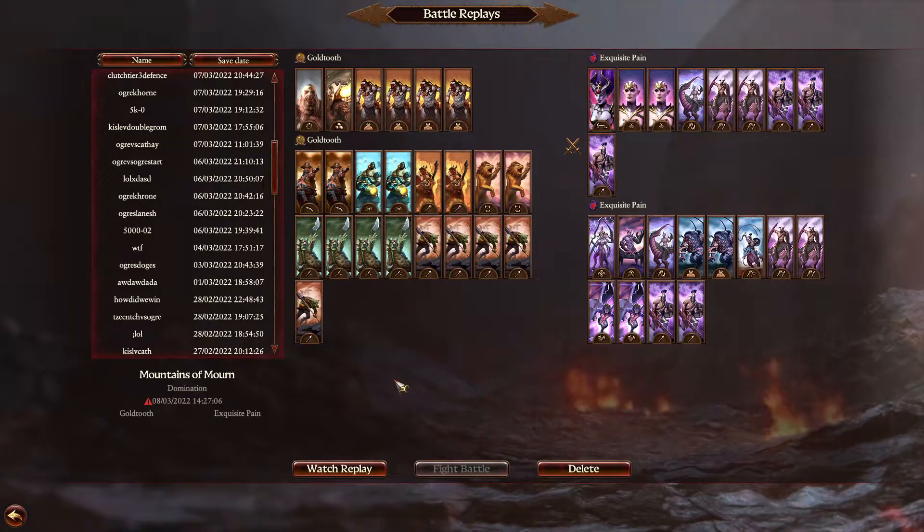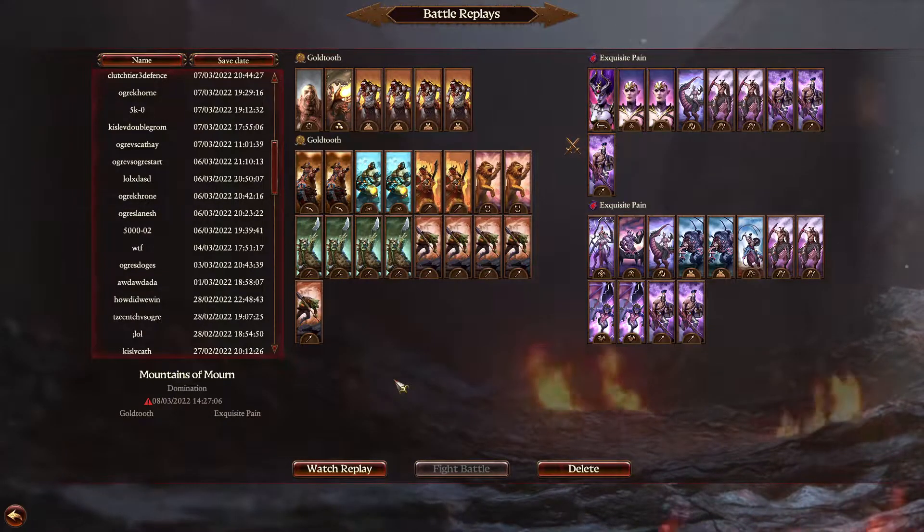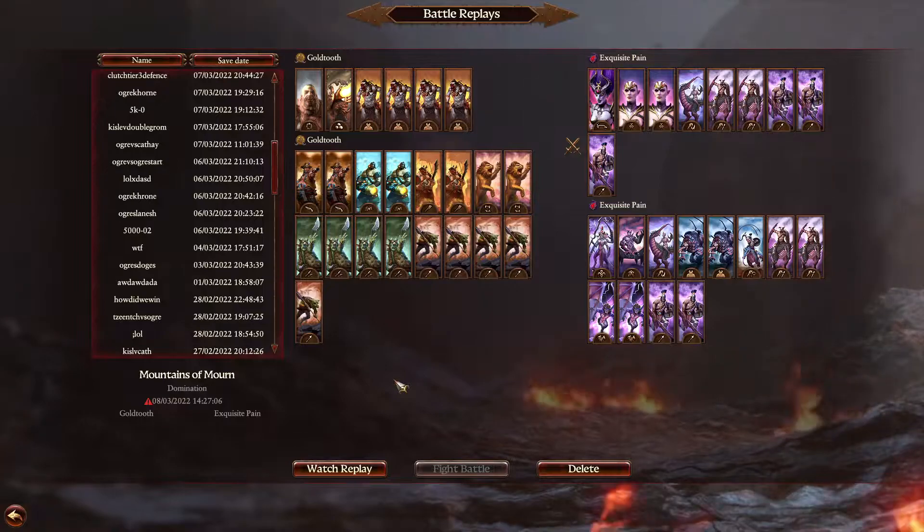This section is going to cover finding value through your units. There are multiple ways of getting value from units. One way of getting value is obviously having capture weight — Noblers for the Ogres, for example. Another one is holding back resources with a very low amount of units or a low amount of cost.